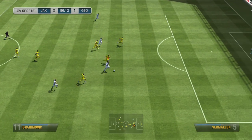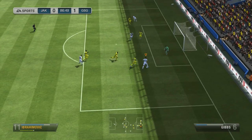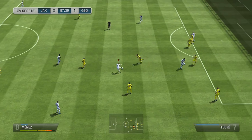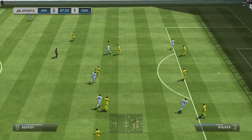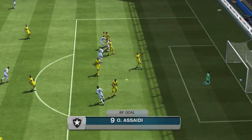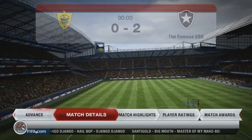We go into the second half and don't really create another chance until Zlatan gets on the ball with a few skill moves. He gets a shot in but it's saved, though the keeper doesn't clear it away properly. I pick the ball up, find Asaidi, a little roulette past the first defender and a scoop turn past another one, and that makes it 2-0. I move on through into the final of the Gold Cup.